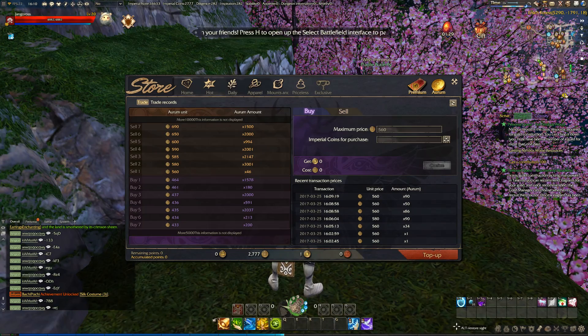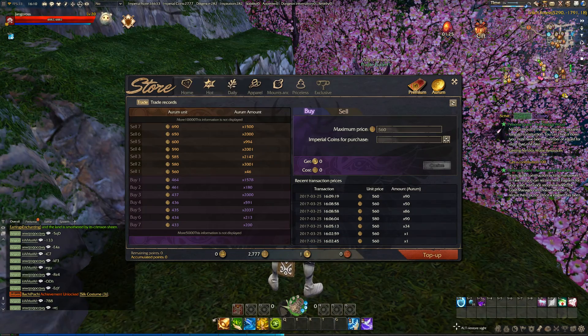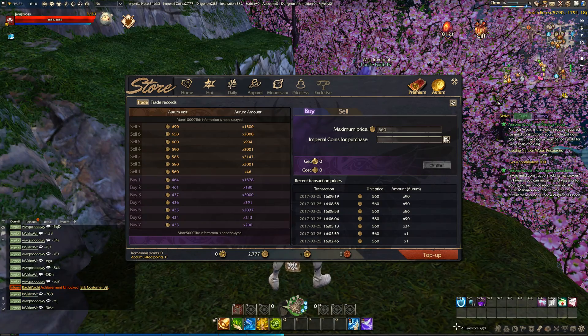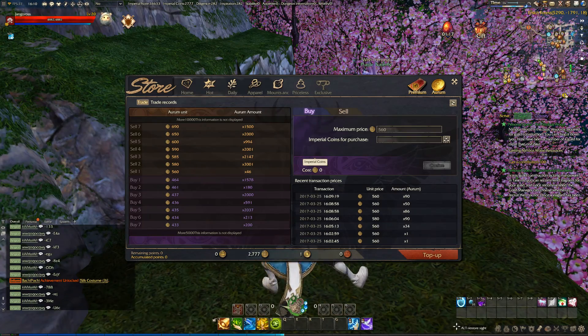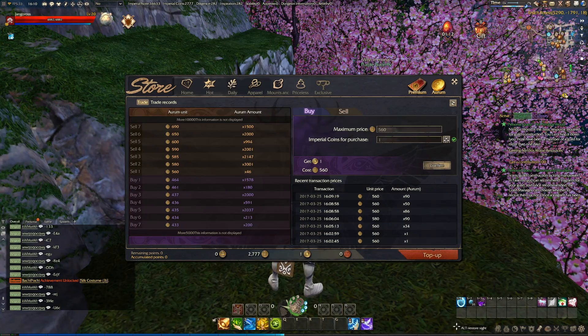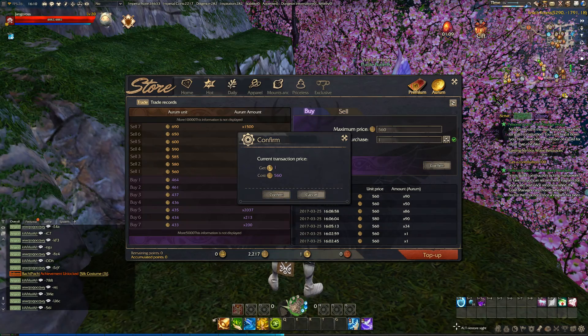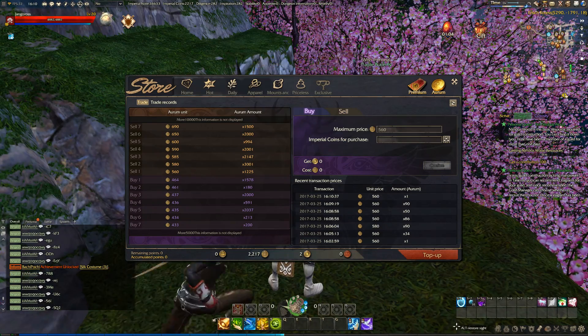To get the Arum, we need to buy it from the marketplace where you buy and sell. We buy Arum using our Imperial Coins, so I'm going to buy one and confirm. Okay, I bought one Arum.